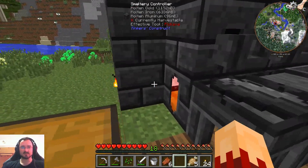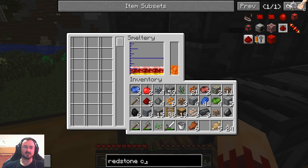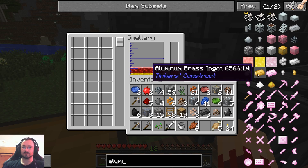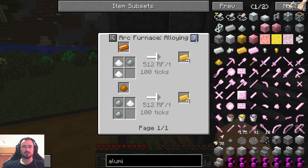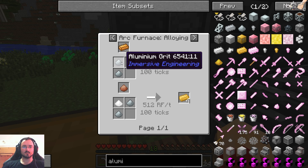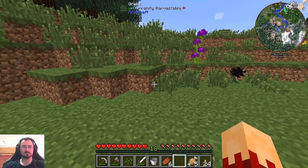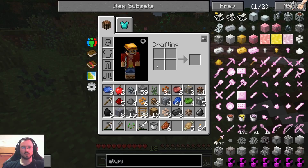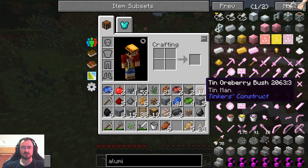The aluminum melted, so I hope we can get some aluminum brass. Was it copper? Let's look it up. It was copper, so let's get some copper. We already know it's tin, but we got copper oreberry bushes and iron.